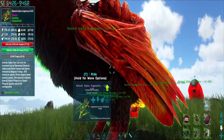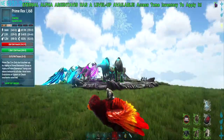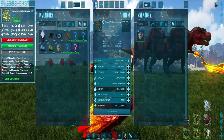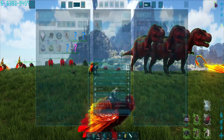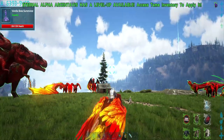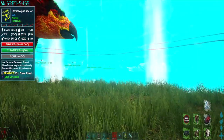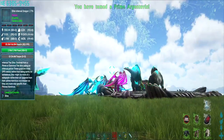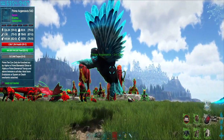Now we're going to move on to the alpha Argy. Alpha Argies have two variants. This one will be the prime. To evolve into the prime, same principle — you have to mount the creature, press X, and then leave it to do what it's got to do. And being as it's an Argy, it flies away. But there it is — there's the prime Argy.